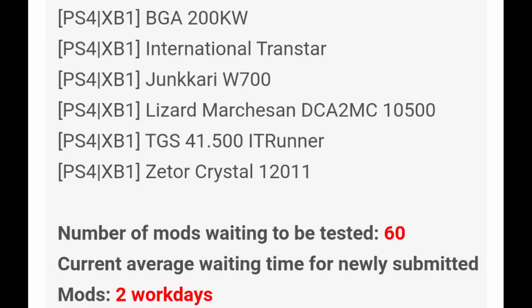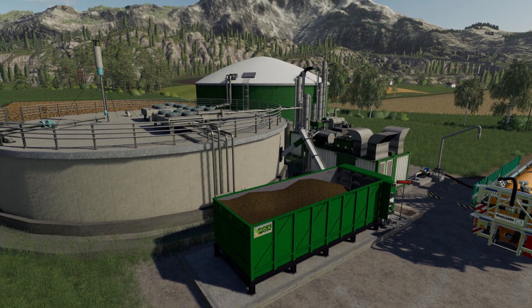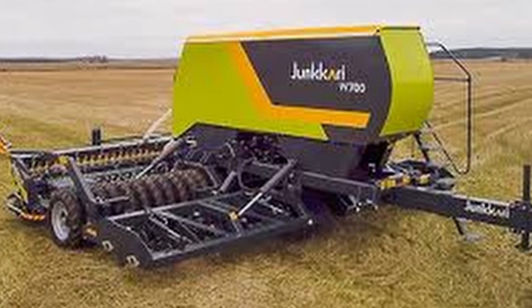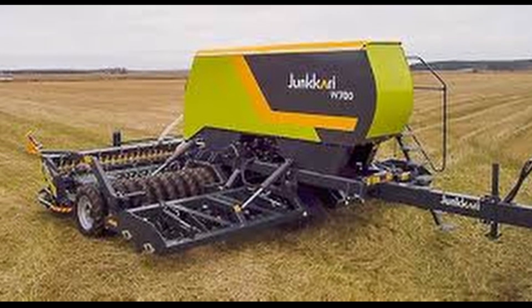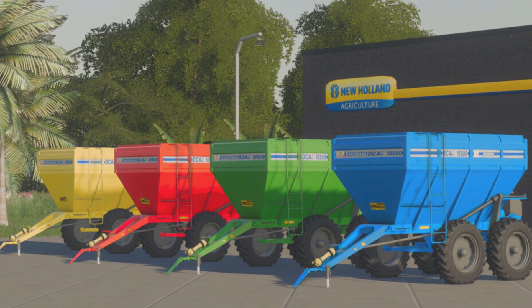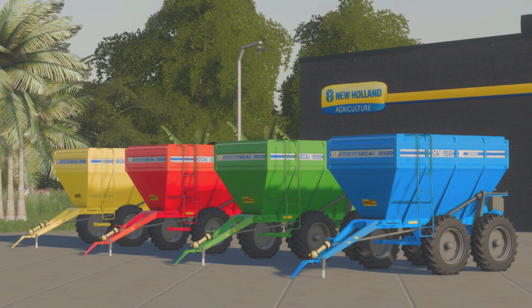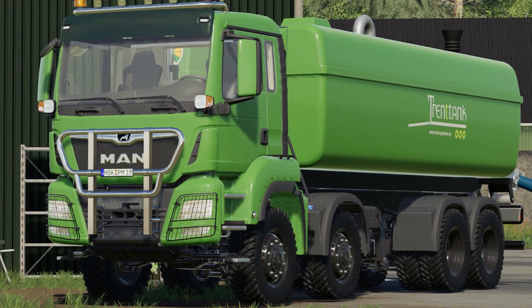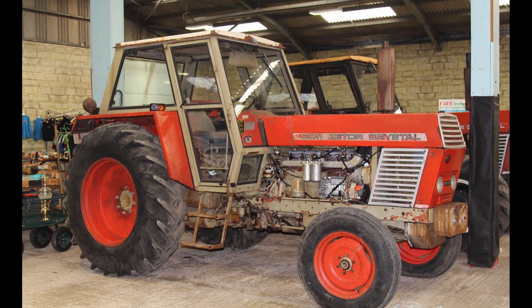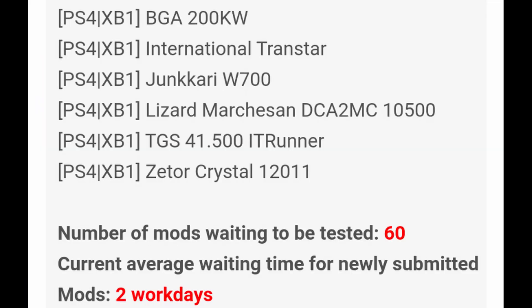On PS4 and Xbox One, it's pretty low today: BGA 200 KW, International Trans Star, Jacari W700, Lizard Mechanizan DCA 2, MC 10 500, TGS 41 500, IT Runner, and last but not least, Zetor Crystal 12 11. Number one waiting to be tested is 60, and current queue is two work days.